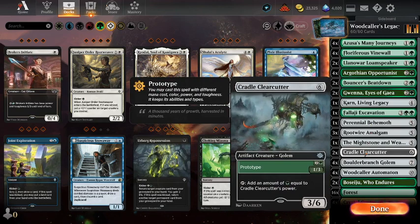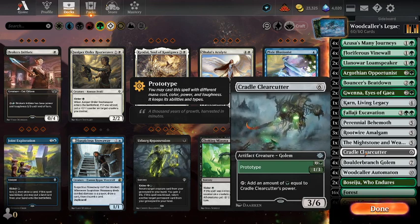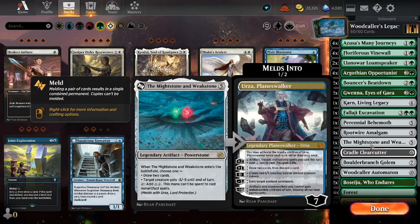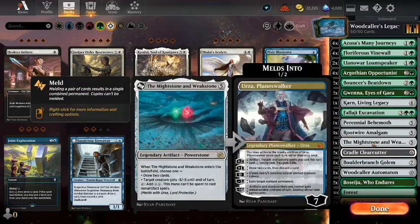And I believe I have a couple of Cradle Clearcutters — if you cast this at full cost, it can add 3 green mana. We have a Might Stone and Weak Stone as well, which adds 2 mana as well as being a removal spell. I think it's quite good, especially for a mono green deck where we don't have much removal.